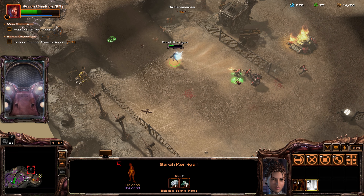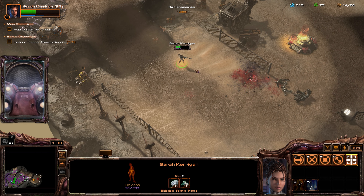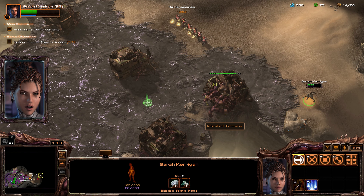Command, we've found Kerrigan. She's holed up in a Zerg base. We're going in. Send reinforcements. The Dominion found us. They're going to hit us hard.